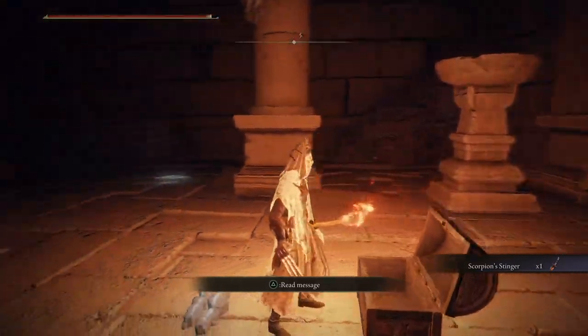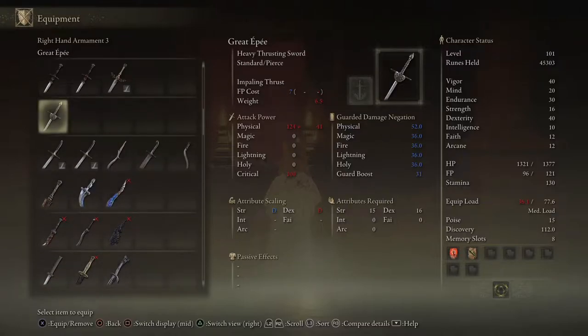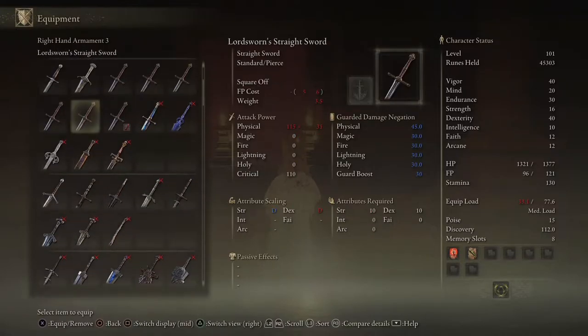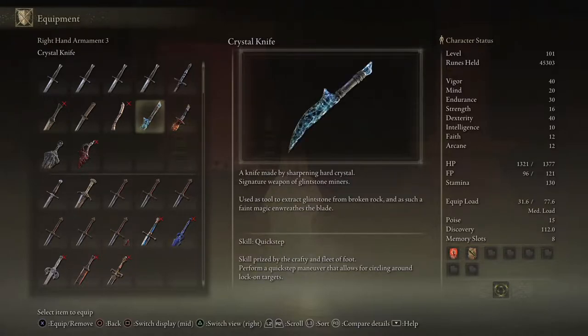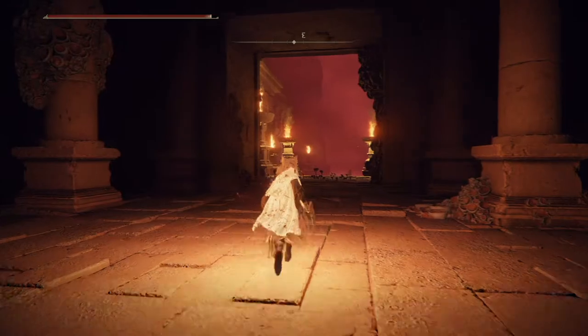Scorpion's Stinger — dagger or sword maybe? Okay, I guess it's a dagger. It's X30 Scarlet Rot build-up. Dagger fashioned from a great scorpion's tail, glistening with the Scarlet Rot — ceremonial tool used by heretics, crafted from the relic of a sealed outer god. Repeating Thrust. That's the first one with Scarlet Rot build-up, I think — maybe even the only one.